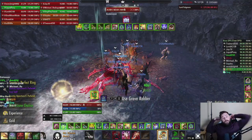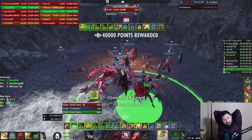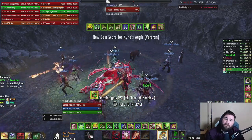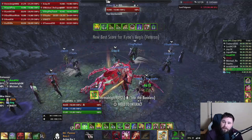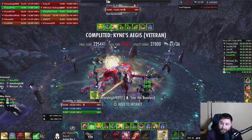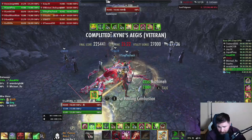I hope this video helped your group on how to do these ad pulls. In the description below is a list of the ad pulls showing what to focus, when to drop ultimates, and when to build ultimates. Remember to like and subscribe if this video helped you out, and hope you guys have a great day — we'll see you in the next video.